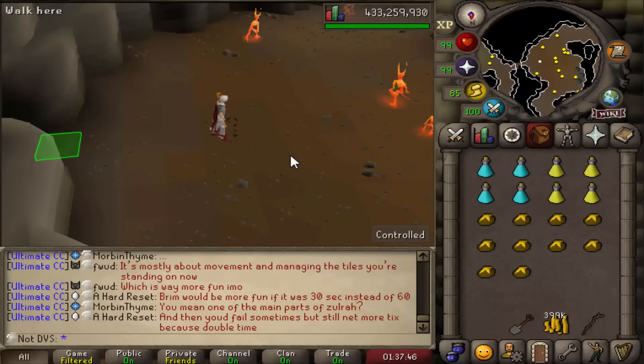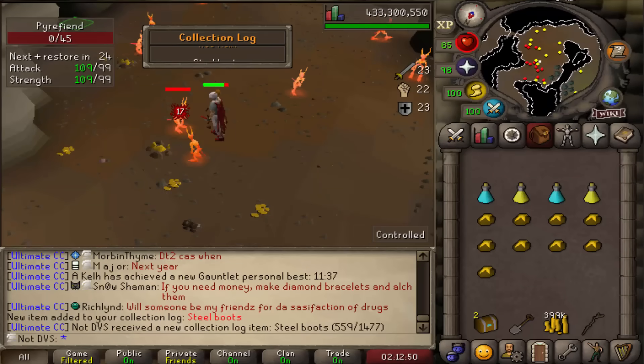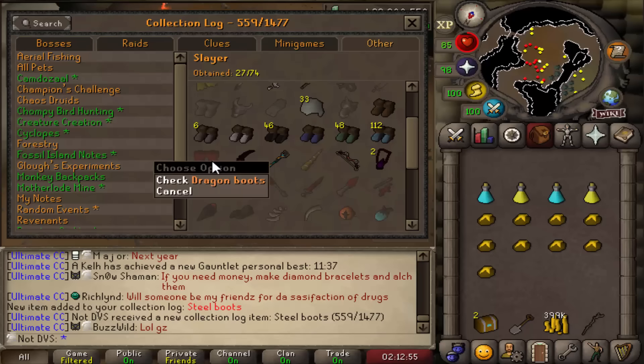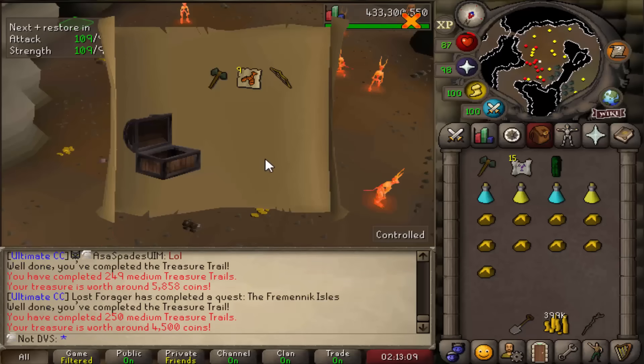On to the steel boots now — a 1 in 128 drop from the Pyrefiends. And there they are, steel boots on 168 KC. So in terms of the boots, I only have dragon boots left, and I'm going to be saving those until I get the ornament kit for them, since I'll be able to store them in my house — and I can get those from hard clues. So that'll be a while. Also, two more medium caskets here to open, and per usual, nothing from those.